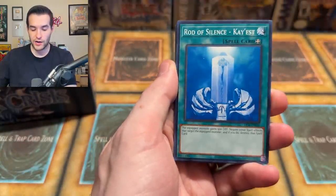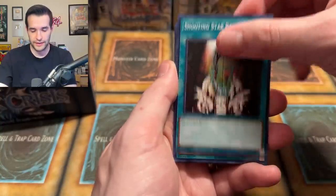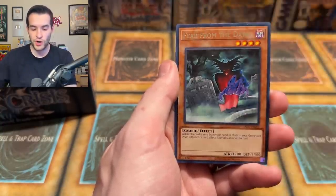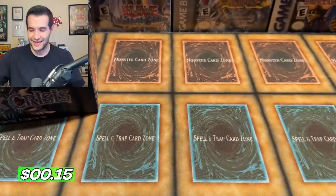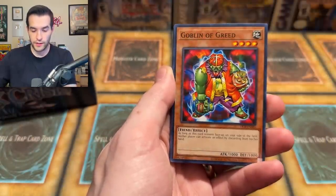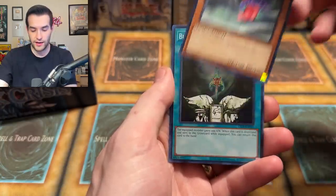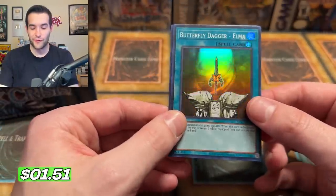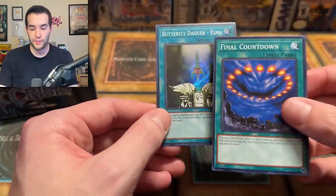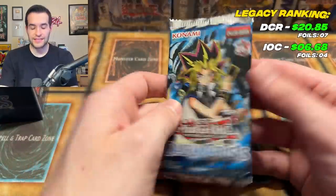I think four packs left, so we've already pulled eight foils with four packs remaining. It's been pretty good for Dark Crisis. I think the value is going to be fairly decent — a lot of the foils aren't worth that much on these Legacy packs though. Iron Blacksmith Kotetsu, Sasuke Samurai, Cyber Raider, Rod of the Mind's Eye, Mustering of the Dark Scorpions, Fairy of the Spring, Gravity Axe, Grawl — we've already pulled the Grawl — Contract with the Abyss, and Archfiend's Roar.